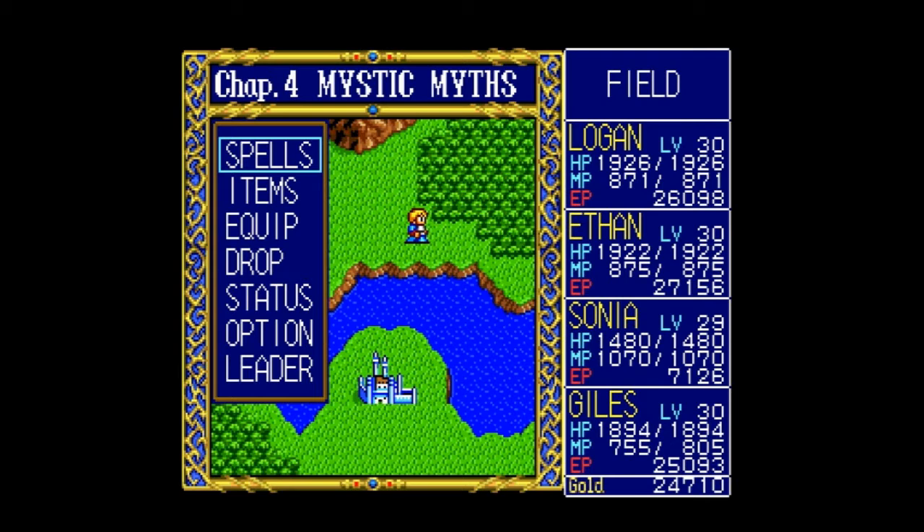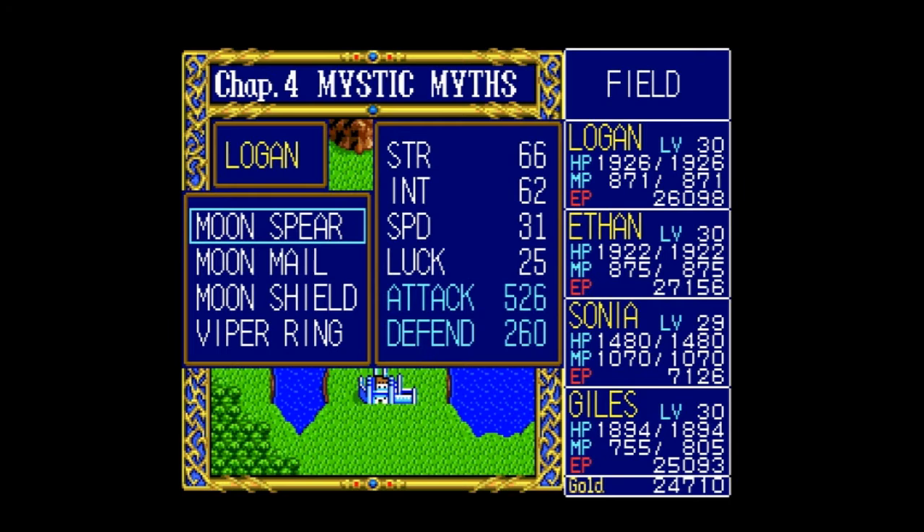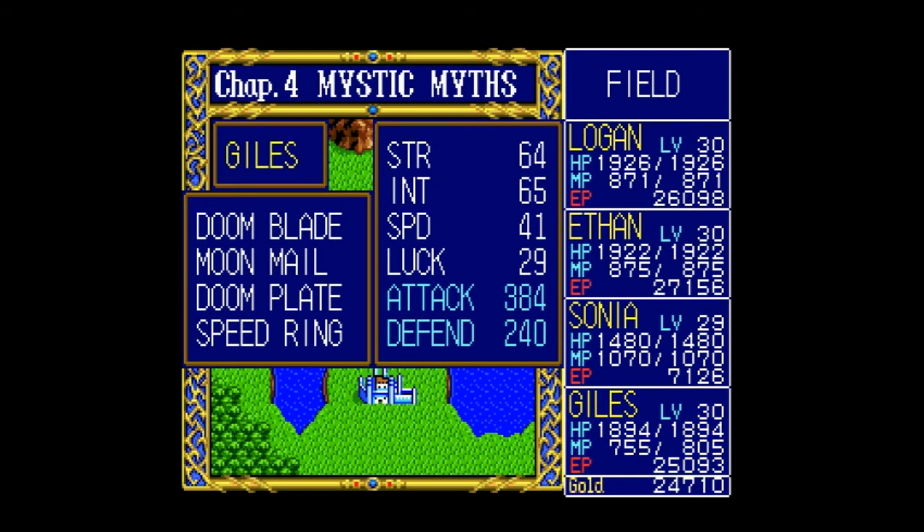The next one to level up is going to be Sonia, but it's going to be a little while. We'll be grinding basically more for cash than anything else. I want to kit us out with Moon Shields, Moon Mail, and Moon Blades. Moon Blade is better than Spears. I keep saying Doom when I mean Moon. So I'm not going to go back and try to get any of this stuff until I have at least about 100,000 gold, and we'll see what we can do from there trading stuff back and forth.